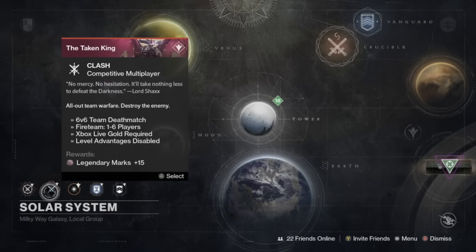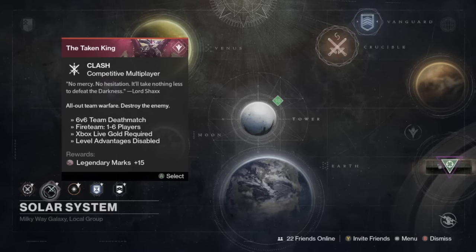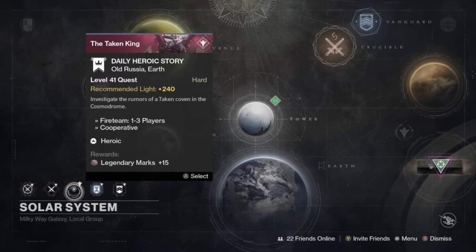You want to make sure you're doing this every week so that when you go into Rise of Iron — if you're picking up Rise of Iron, which I think almost everyone is — you want to be doing your dailies every single day so you can get those Legendary Marks and make sure you pick up lots of awesome gear when Rise of Iron drops. Today's Daily Heroic Story is Investigate the Rumors of a Taken Coven in the Cosmodrome, and that'll give you 15 Legendary Marks.